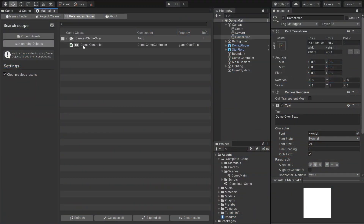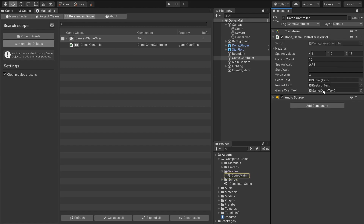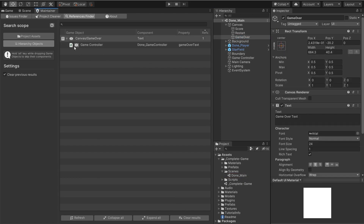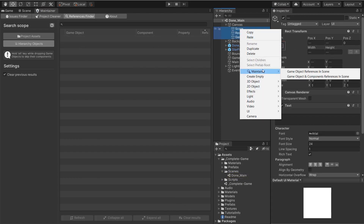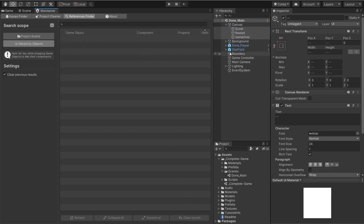Next is Maintainer, which helps keep your project in good shape. You can fix project issues, find and replace unused assets, and find assets and references in the hierarchy — just to keep your project from becoming unruly.